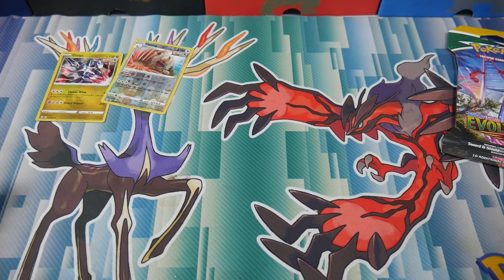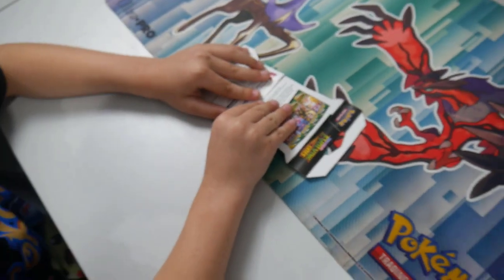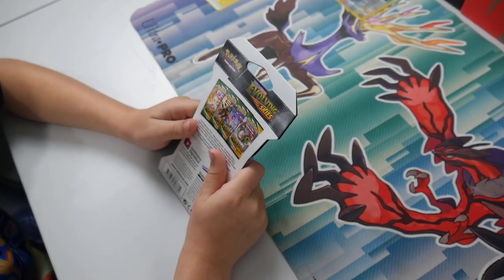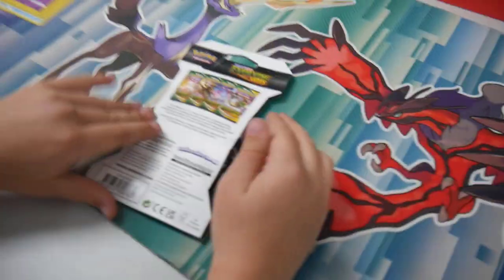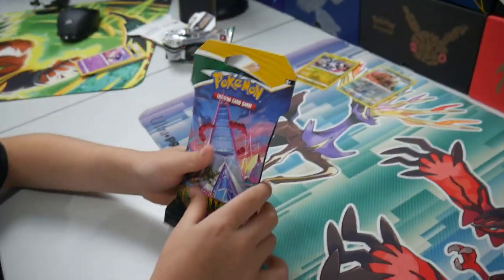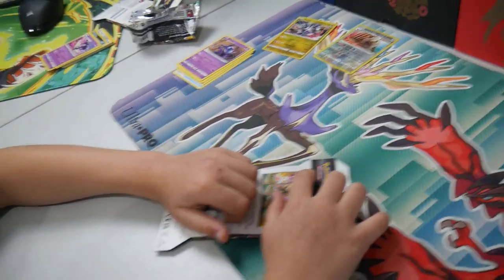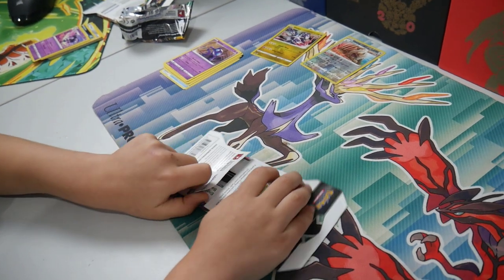Now we'll switch over and get to Hunter's pack. What card are you looking for? I heard you opened a pack the other day — what card did you get? It was a Galarian Articuno V, which is a really cool looking card. So let's get into this one. What are we hoping for? Obviously all the Umbreons! Oh, that'd be a nice card.